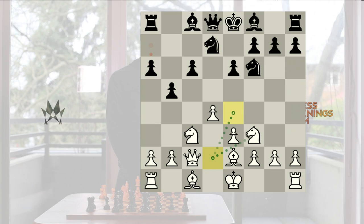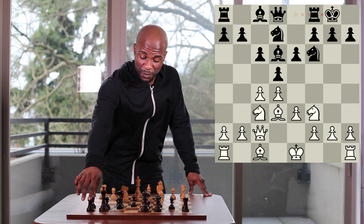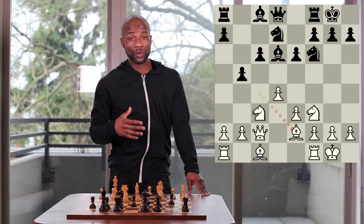After the move queen to c2, black most commonly replies by bringing his bishop out to the d6 square, and this was played in the game. White continued bishop to d3, castles kingside was played, castles kingside, and now pawn takes pawn on c4, bishop takes pawn on c4, pawn to b5, and now bishop to e2.